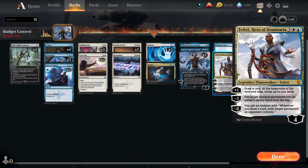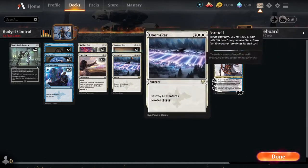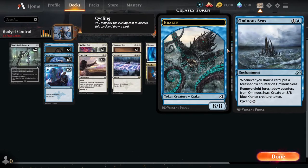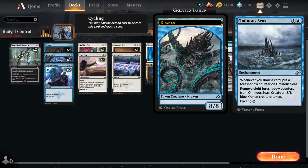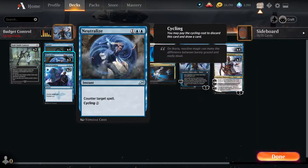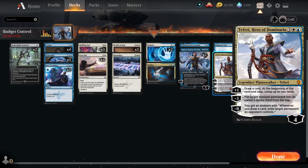Two copies of Narset and Search for His Contact are here to fix your draws and find the answers you need — whether Wraths, spot removal, or counterspells. Narset's static ability is really annoying to deal with, and the longer it stays out, the more you can prevent your opponent from getting card advantage over you. Our major payoffs are Ominous Seas and Teferi — three copies of Teferi and four copies of Ominous Seas. A lot of our spot removal and counterspells have cycling abilities, which is why we're using Ominous Seas as a great budget option. Teferi is your main way of winning: drawing cards, untapping your lands to keep counterspelling, and if you somehow reach that minus eight, you've basically won the game.